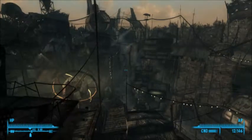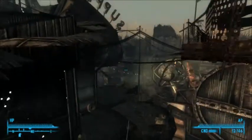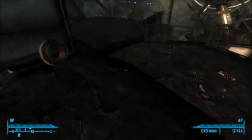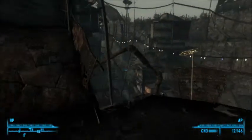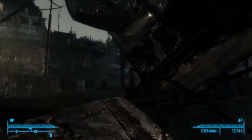Welcome back to another episode of Fallout 3. We talked to Moriarty last episode - he told us where we can find that one chick. But now we're going to do a quick little stop around Megaton, because there are two very helpful things about doing this mission up here.